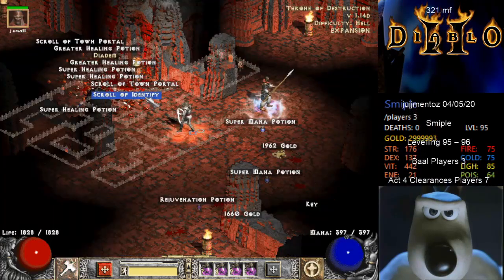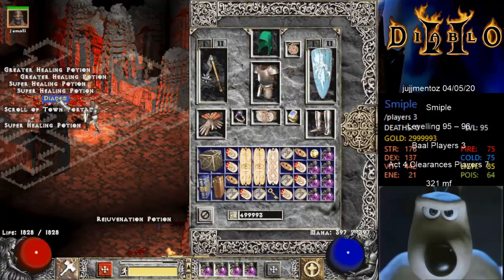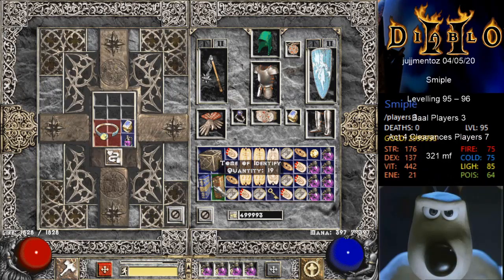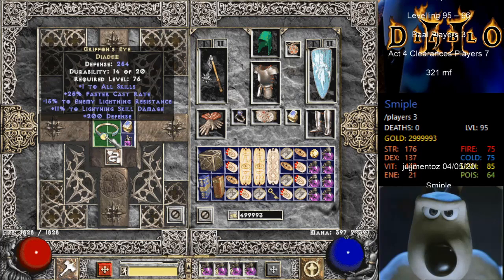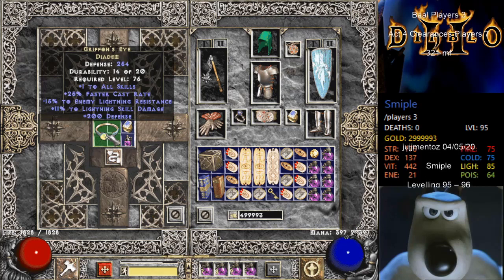I'm just running Pindleskin trying to get him up to level 96. I've got about 20 minutes spare, but that's dropped. This is either my 6th or 7th Gryphon's Eye - let's have a look at the roll. A rare drop, but now I get Gryphon's Eye, I am mindful that it's the same level of rarity as Templar's Might, but I've yet to see one.